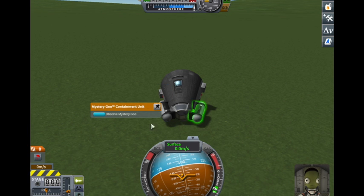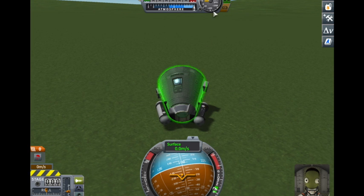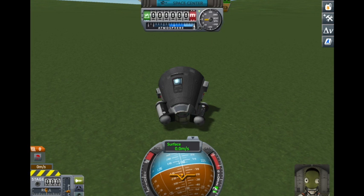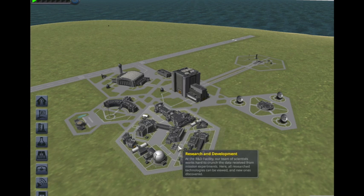Now we can board and do these experiments again because they're now empty. We can use one of our Mystery Goo units and spend the other one — hey, it made our vessel stable. Now we can see how much science we've got: 50 science! That's amazing.